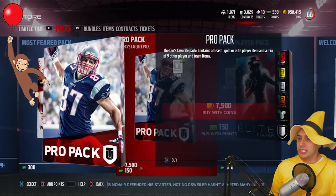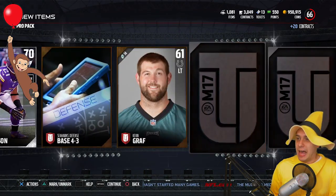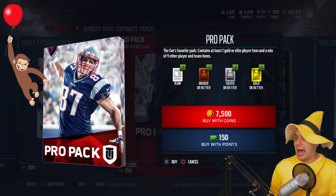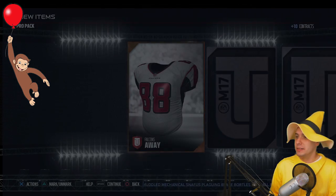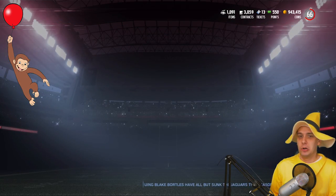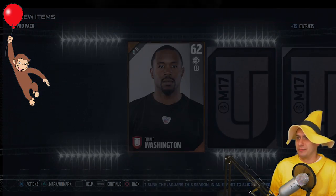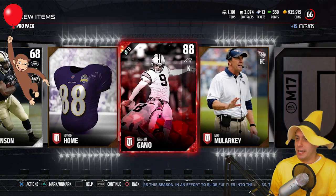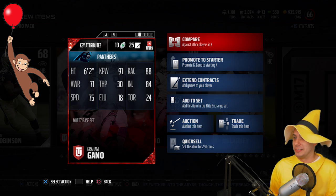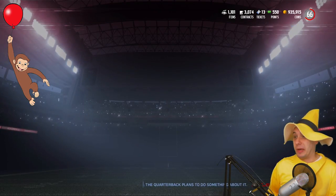It feels like Halloween just doesn't have the same hype this year as in previous years — maybe it's because I'm getting older, or friends aren't having big parties anymore. We get a Danny Woodhead in that pack. Maybe there's a weird fear this year because of the whole clown thing going on. I mean, who dresses up like a clown to scare people? We get a random kicker elite — I'll take that over a standard crap card.